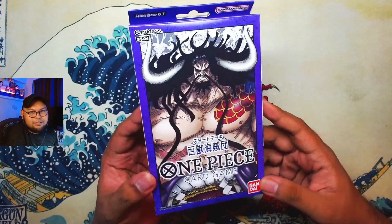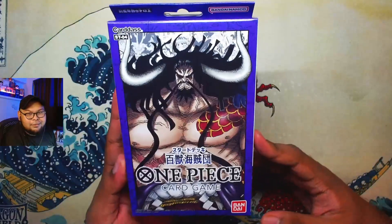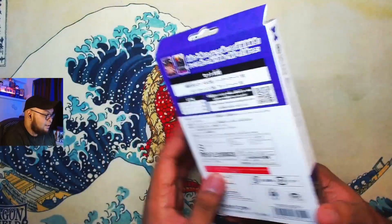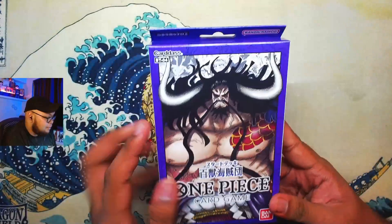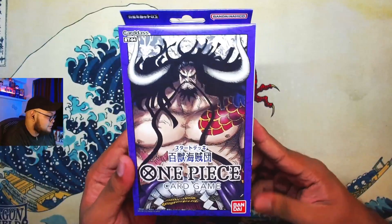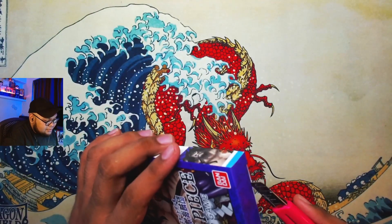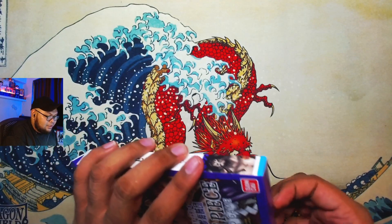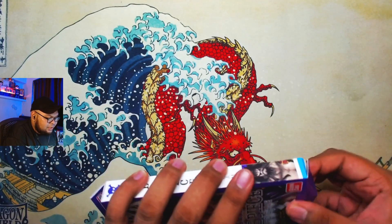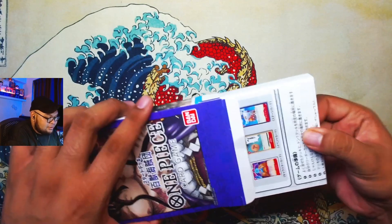Without further ado, let's open up this purple starter deck for the Animal Kingdom Pirates. We got the Kaido starter deck right here — the camera is kind of changing the color a little bit but it's actually purple. That's the back right here and you can see the manga panels. It's a little different from the promotional pictures but still really cool. There's a tape right here — just cut it open and flip the flap up so you don't have to damage the box.